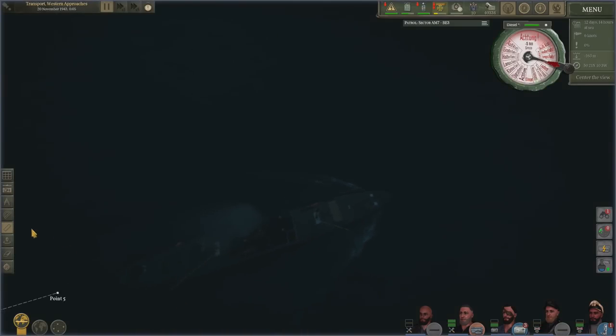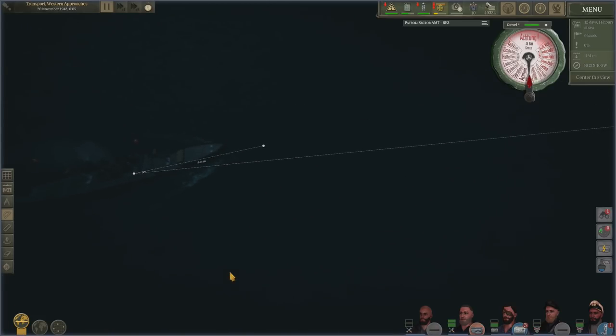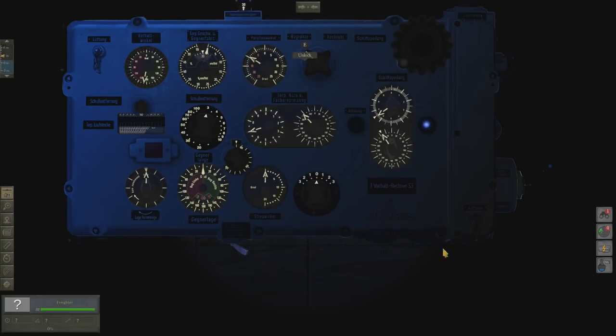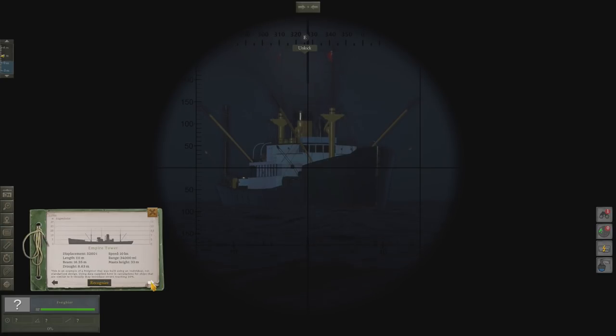Let's get her angle of bow. Angle of bow is 9 degrees. There she is — let's lock on. We know she is 9 degrees, doing 6 knots. Looking at the lines of the hull, she looks like an Empire Tower — maybe an Empire Explorer, actually. Very difficult to tell, because you've got the crane at the back there.